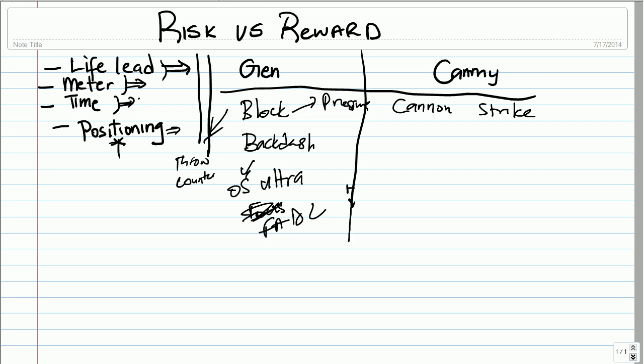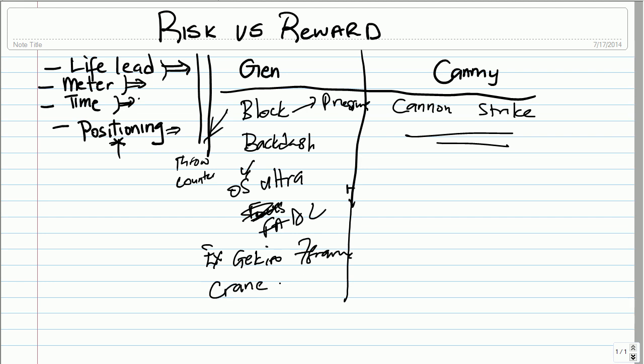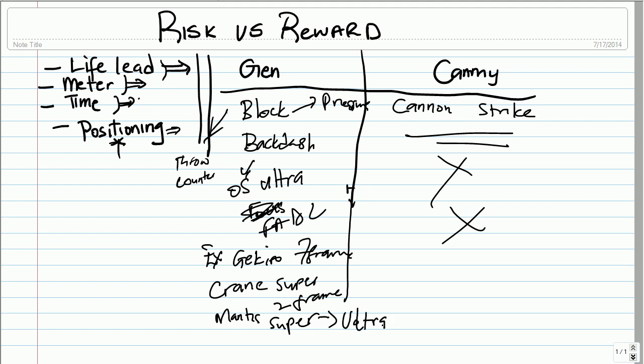Focus backdash is still the same — I take gray damage at best and take damage at worst. The new factors that come in now are that I have EX kick it up, which will beat cannon strike if done well because it's a 7-frame move. If I have full super, I have crane super, which is a 2-frame move — so it will beat this totally. I also have mantis super, which will also beat this, and chunking ultra as well. So with meter, Gen has definitely more options defensively against Cammy.